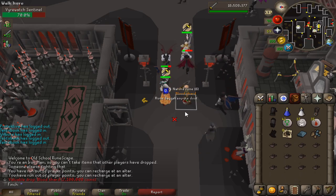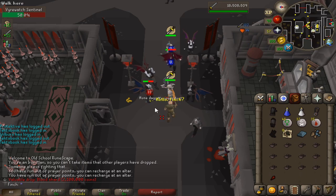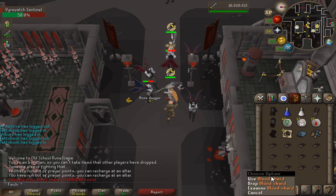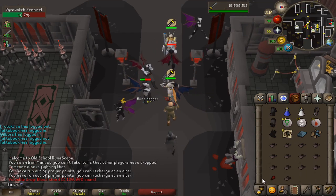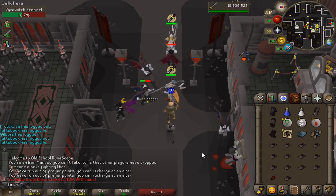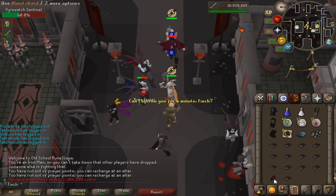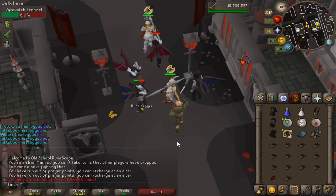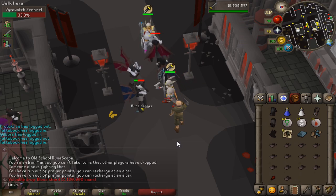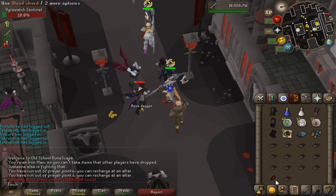Well I was not expecting that — that is the new Bloodshard drop. I'm literally here just to get vampire dust for the Hallowed Sepulchre. That is really rare; I mean it's utterly useless right now but I think they're probably going to buff it so I'll hold on to it. The wiki is saying it's like a 1 in 5k drop, though I don't think anyone can know at this stage just how rare it is. Kind of cool to see though.